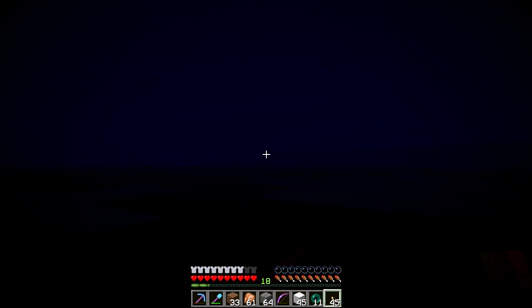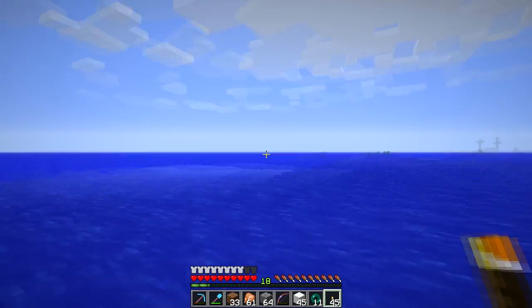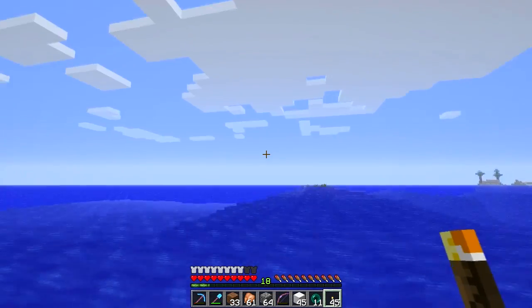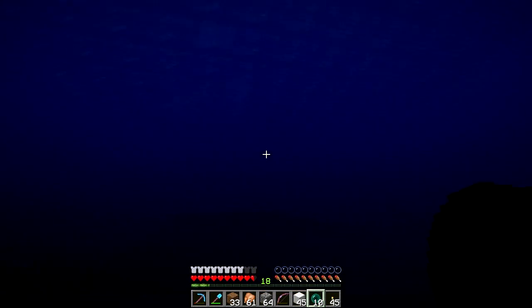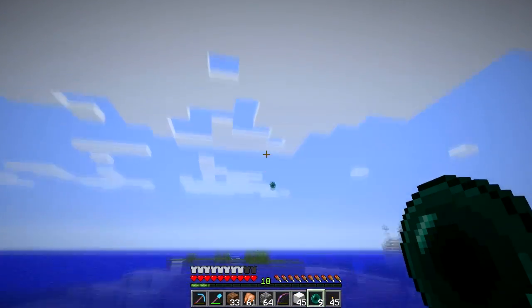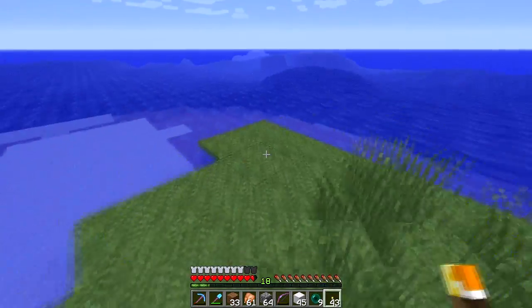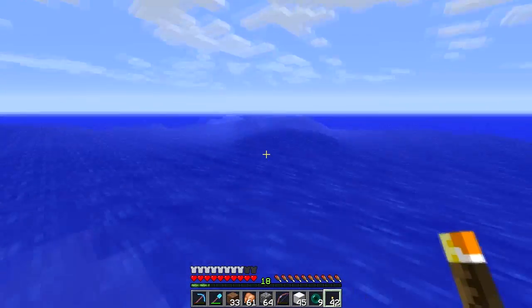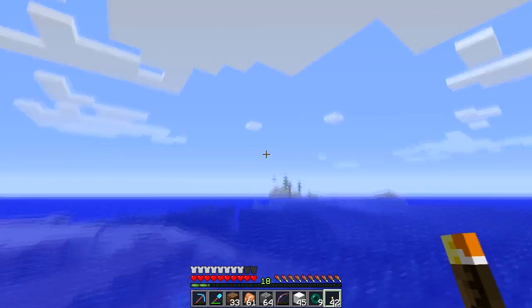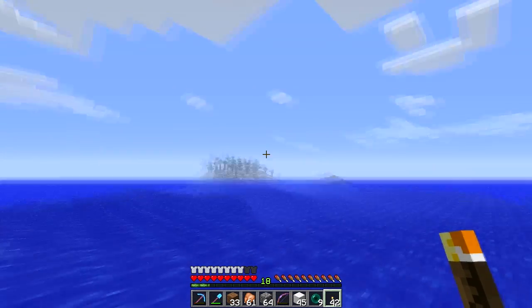Now I'll just go out and look at the surface. Seems like back there is something — oh, and a small island, awesome. I was already here once before when I was covering up the ceiling because of water leaking into my stronghold. Back there we have a snow biome — maybe it's a complete continent. That can be pretty helpful for getting ice.